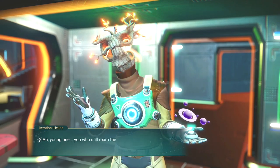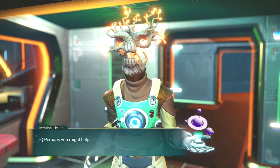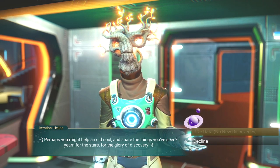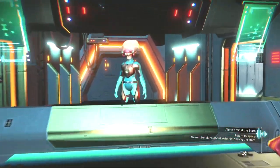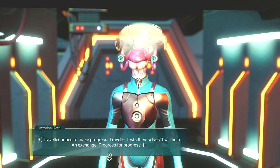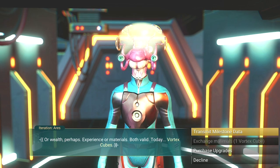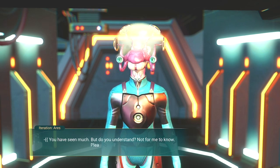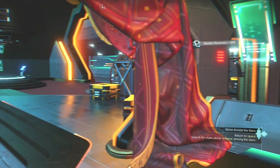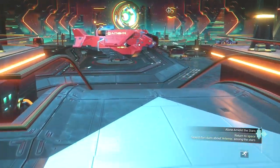Let's talk to these guys — pretty sure I get stuff from them. 'You who still roam the boundaries of this universe, how I envy you. My time out in reality has long passed, but I miss it greatly. Perhaps you might help an old soul and share the things you've seen.' Unfortunately, I have no new data. 'Traveler hopes to make progress — I will help in exchange. Progress for progress, or wealth perhaps. Today, vortex cubes — or I could just do milestone data.' That's a lot of nanites. Wowzers.